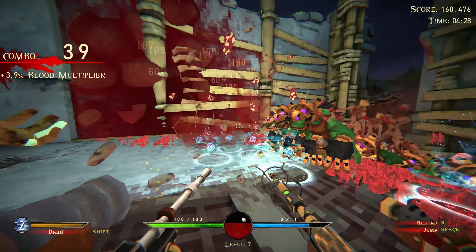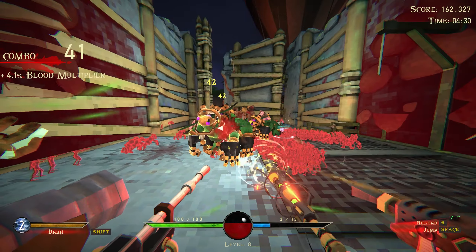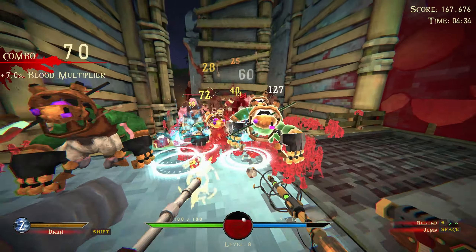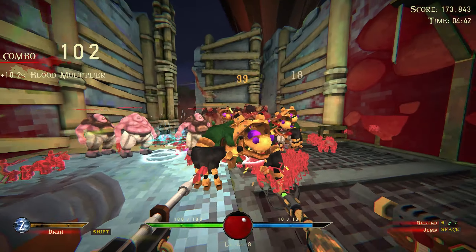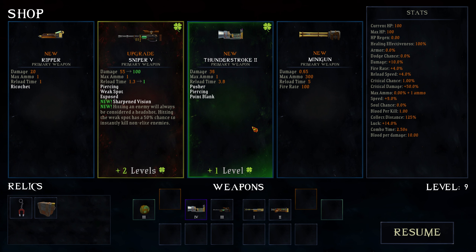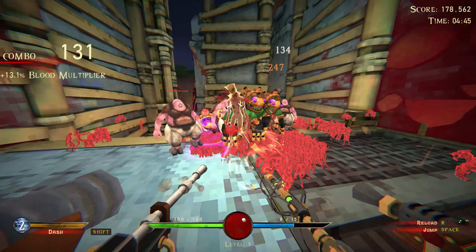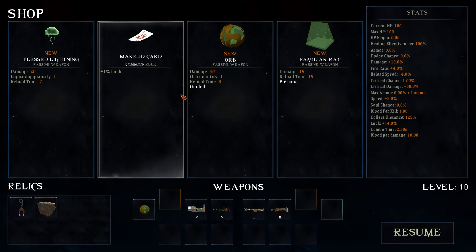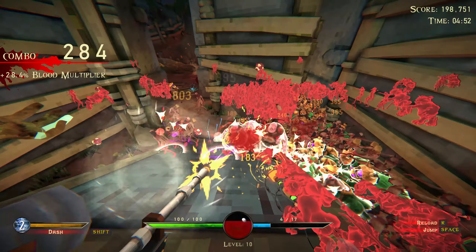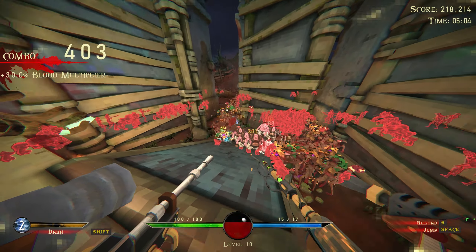I'm out of air dashes — that was close — but I can make the jump without the dash. This is a lot of work to get rid of one guy. I'll take Thunder Stroke level three. I'm really excited for the future of this game; there's a lot that could easily make this significantly better than it already is. Revolver two gets Death Reload — electric chain is incredible, but this is a very experimental run.